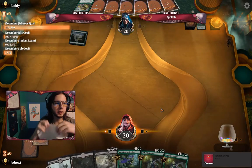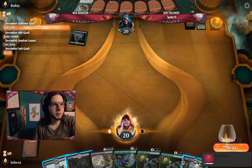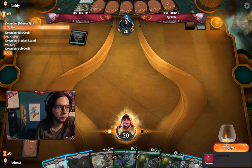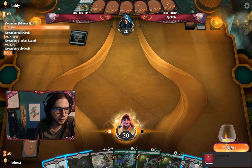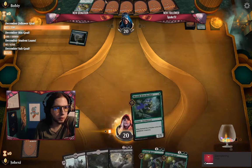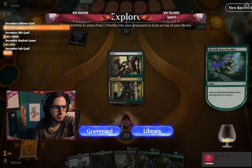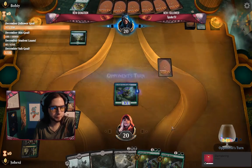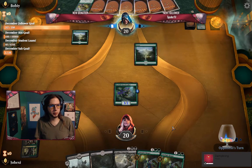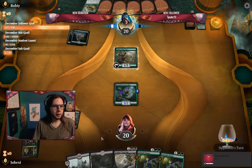Nullhide Ferox. Now we know what we're up against. Nullhide Ferox has hexproof — I can get rid of the hexproof pretty easily, but still it does have hexproof. Let's bring in the Woodland Cemetery and the Branchwalker and see if we can find something nice on top. Finality seems pretty okay, it stays. So I'm just kind of going to have to race my opponent here — race to the higher mana stages.